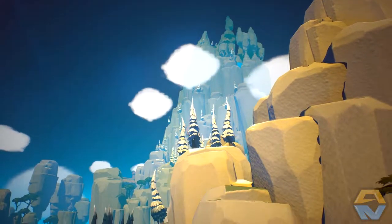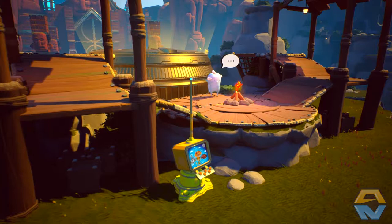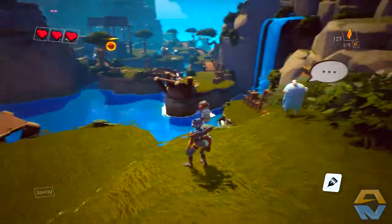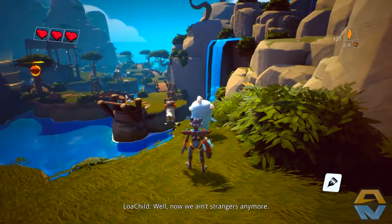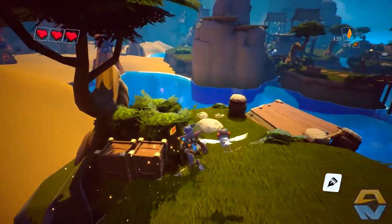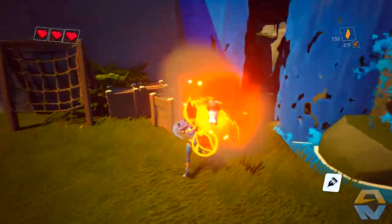Poor Bob. Nice. Clover Mountain. Sounds like a plan. And there's a whole bunch of Loa's around that want to be spoken to as well - probably ones that we've saved. Thanks for saving me, stranger. Your name is Skylar. I'm Boa. Well, now we ain't strangers anymore. Let's break these apart - need all the gems we can get. Did these crates respawn? They must have.